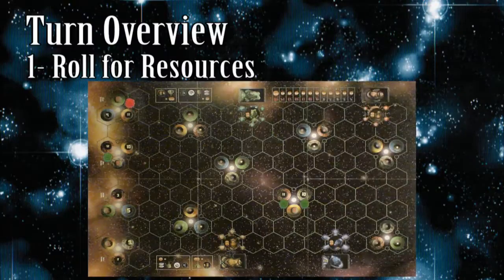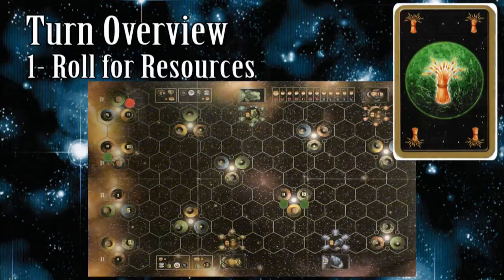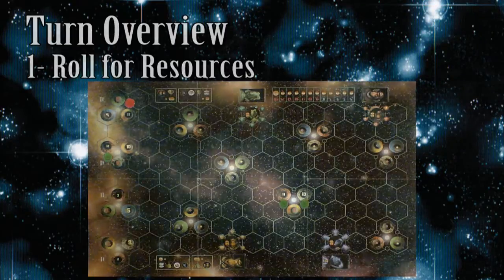The red player has only one colony beside a resource chip with an eight — a food planet — so he gets one food card. The other players don't have any colonies next to an eight, so they don't get any cards.